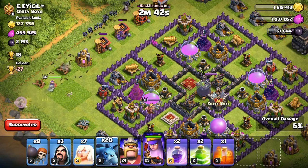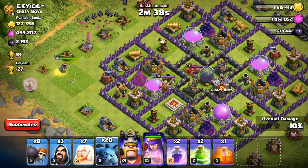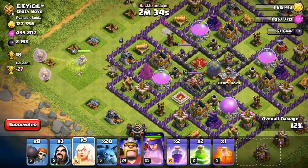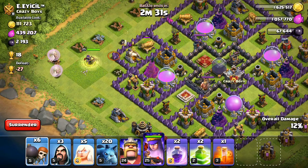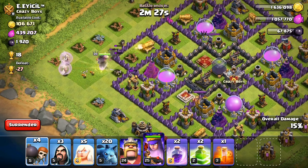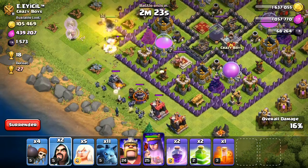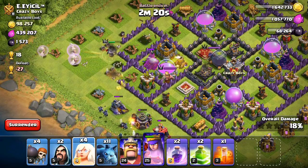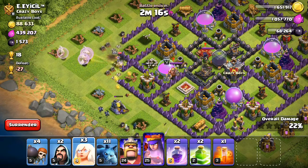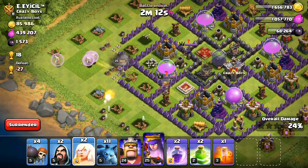Basically you want to bring some minions and use those to funnel her in the way you want her to go. So I'm going to try to push her into the base right here. I'll drop a few more healers just in case some defenses lock onto her, which they will in just a moment. And now I'm going to do my best to wall break in and hopefully get her going into this base. I'm going to drop some minions up here and then a wizard — that'll kind of funnel her in on that side. And a few more healers because there are quite a few defenses on her right now.